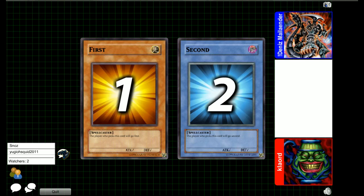Alright, looks like I'm going to be able to commentate on two 1500 players right now — about 1553 versus 1529 — they're currently deciding who will go first.